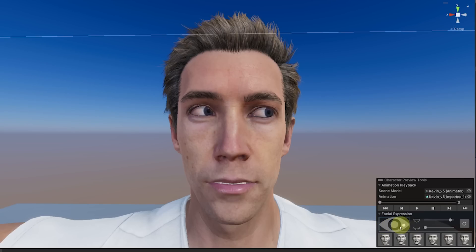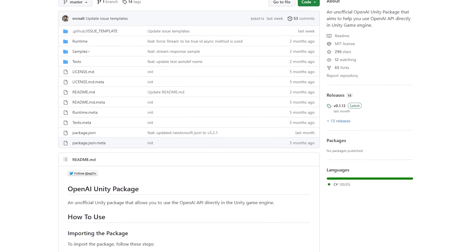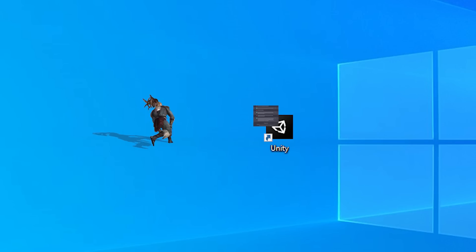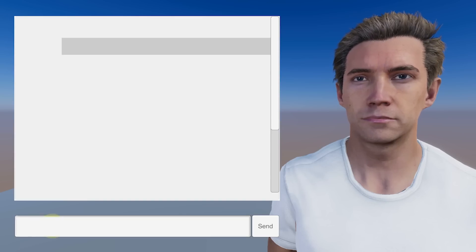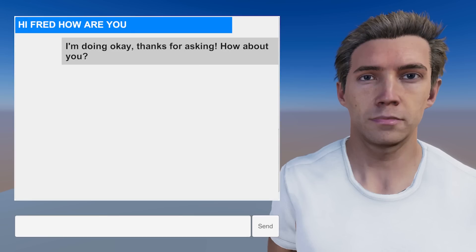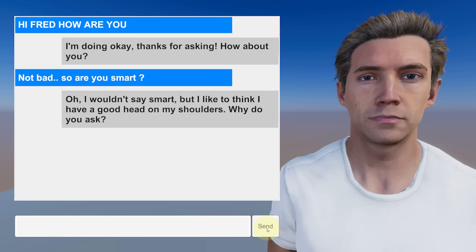I found this GitHub project that will allow us to use ChatGPT outside of their website, directly in our game. At this point we can already start chatting with Fred — he can answer some basic questions — but I want to be able to speak to him like I would in a real conversation.